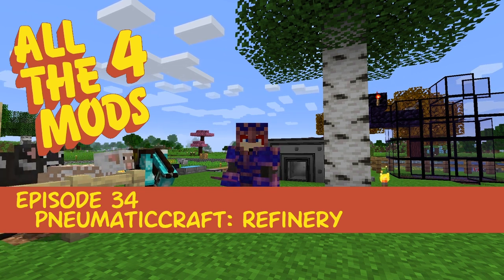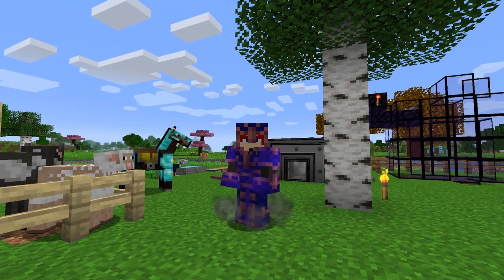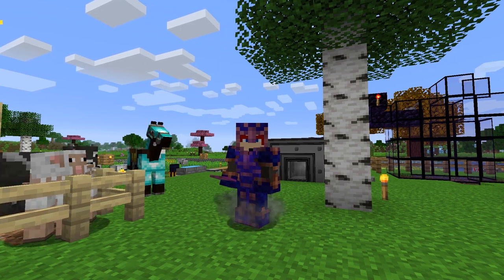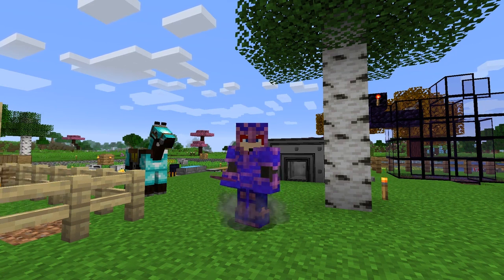Hello everybody and welcome once again to All the Mods. For this episode we are going to start with doing a charm talisman which will give us protection against fire, poison, wither, and — can't remember the fourth one.